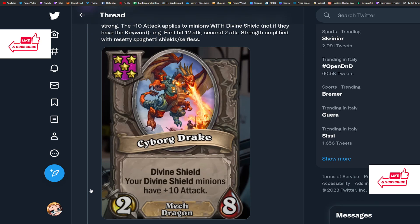Now on to the five-drop — Cyborg Drake: a 2/8 with Divine Shield. Your Divine Shield minions have +10 Attack. The effect seems crazy, and it kind of is — although there's a catch: once minions lose the Divine Shield, they also lose the +10 Attack. That's what balances it out. Either way the effect is really solid and will push the divine shield archetype a lot, which needed it a bit now that Gem Splitter has been removed. I'll give this a 5 out of 5.